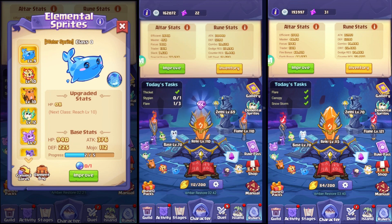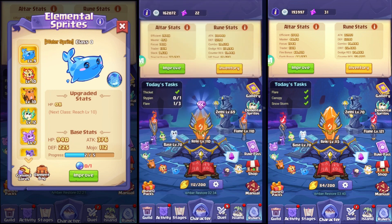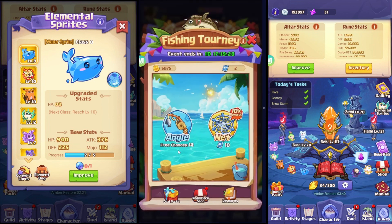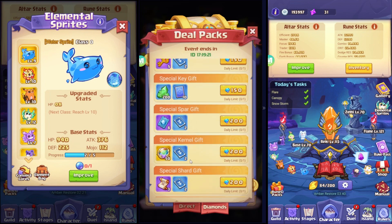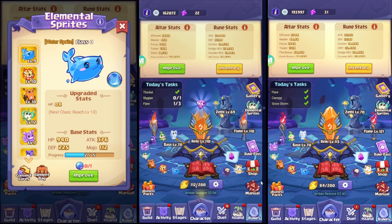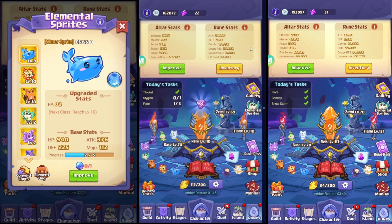I really wouldn't recommend buying lucky stones directly from the shop because they cost a lot. I'd rather participate in events or buy from event deal packs. For example, 200 diamonds gets you 50 lucky stones through the event spin — that works out to 4 diamonds each instead of 5, saving you about 20 diamonds. It still means a lot.